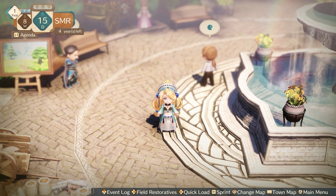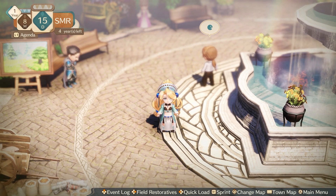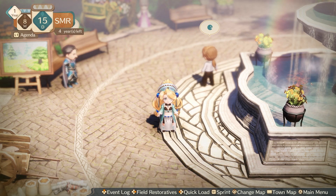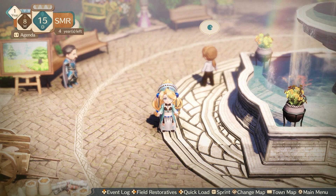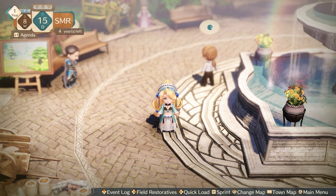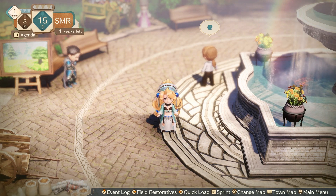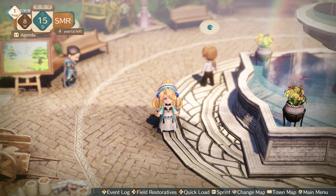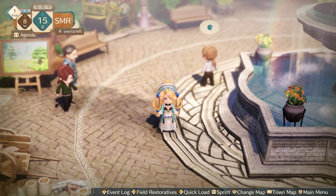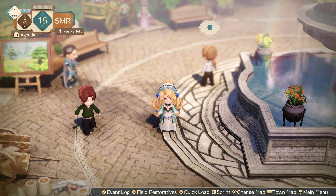Hey and welcome back to my let's play of Atelier Marie: The Alchemist of Sauerberg. Last time we hung out with Skia and saw that Koreas is the smartest student in the academy. This is literally the sixth episode and I never actually showed off the basic stuff.